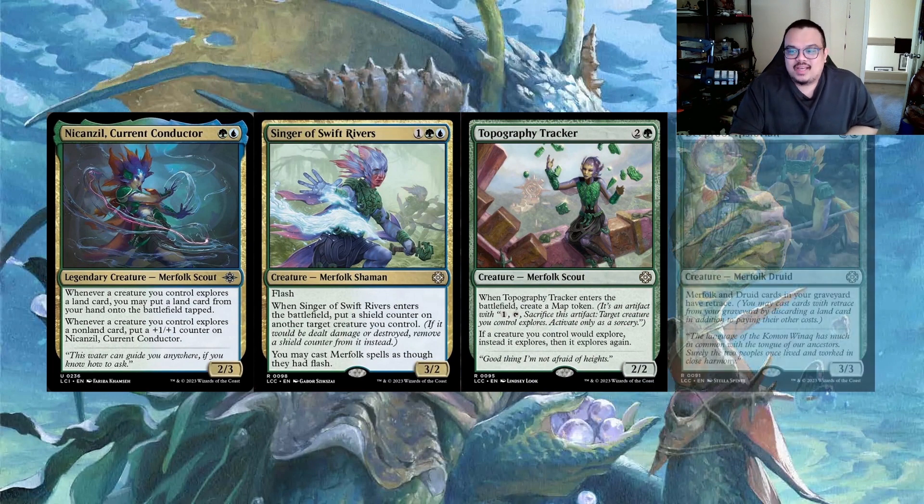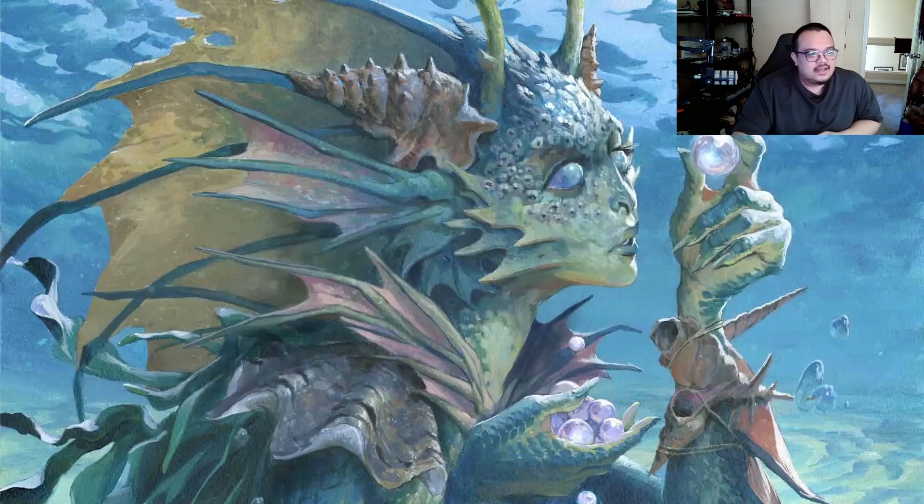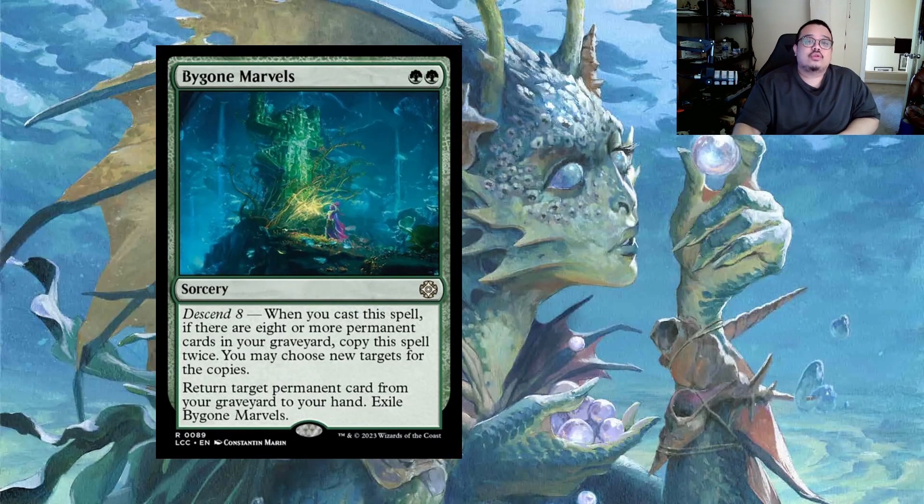Deep Root Historian at three and a green is a Merfolk Druid - Merfolk and Druid cards in your graveyard have retrace. This gives a second life for our Merfolk; as long as we have a land to discard we can recast Merfolk or Druids from our graveyard.